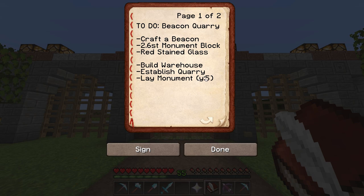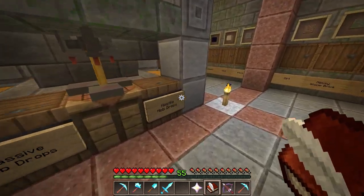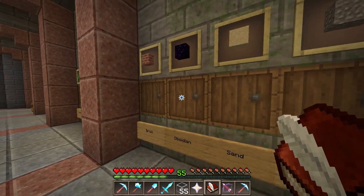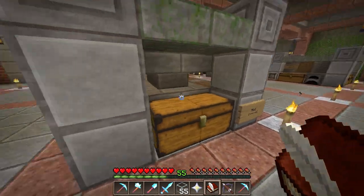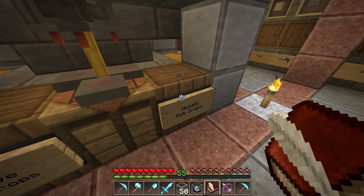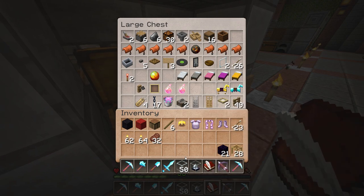The beacon needs to be at Y level 5. So first things first, let's craft the beacon. I need a little bit of glass, followed by some obsidian, and that should be everything I need. Sure enough — there we go. We got the beacon. All done. Beacon crafted. The easiest part of everything.